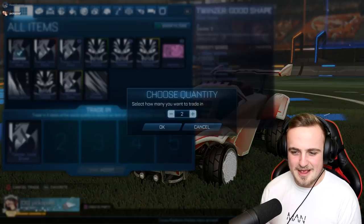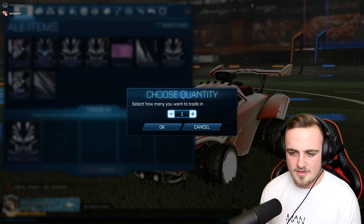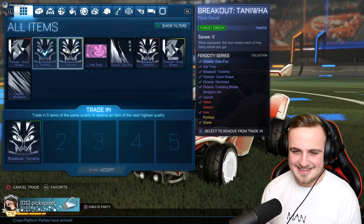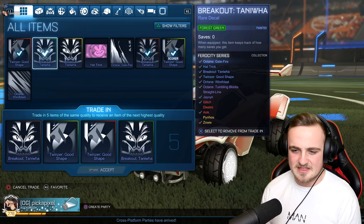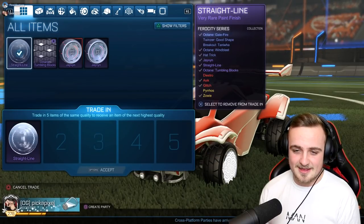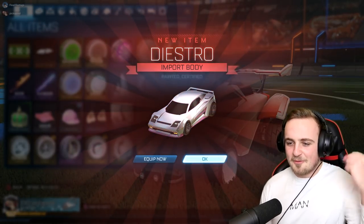Okay, there we go. So we've got the Good Shape — trade up. Tumbling Blocks — getting those trade ups going. We'll get rid of those three. Two Hat Tricks. More Tumbling — literally trade up materials. So we're going to trade up those and leave the rest. Straight Line — decent. Do I keep the Straight Line or the Tumbling Blocks? I think I can do more with the Straight Line, so I'm going to keep that. Boom — car! What a finish.